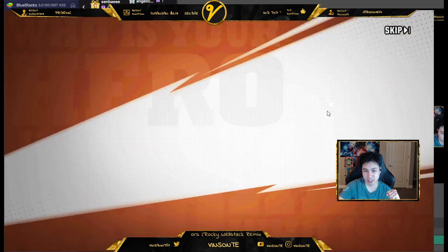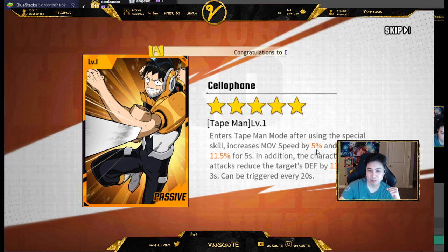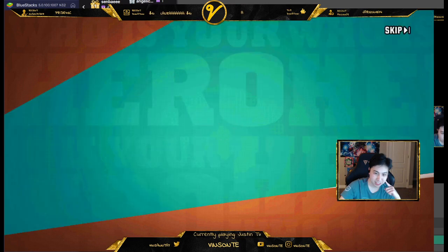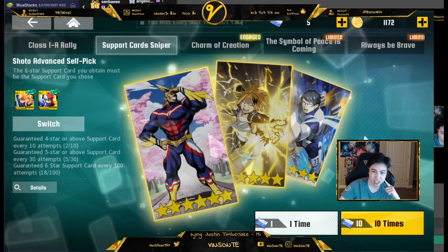We got a 5-star! Enter Tate Man mode. After using special skill, increases movement speed and attack. Oh, that's pretty nice. In addition, character's attack reduces the target's defense. Oh my god, that's pretty nice.